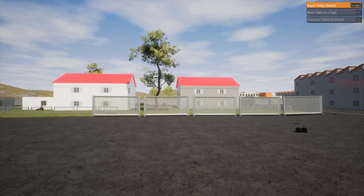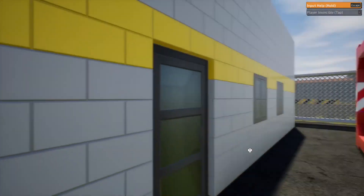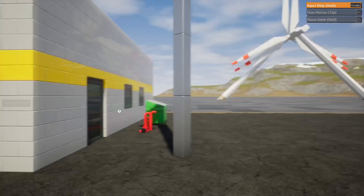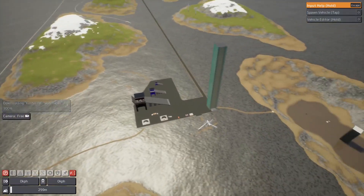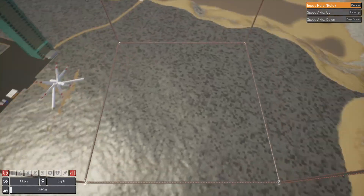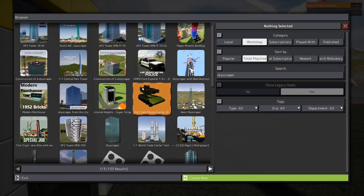I just thought of a brilliant idea — let's spawn a tower and then destroy it with a tank or something. We're in the grid map which should have plenty of room for buildings, so let's just spawn in a skyscraper. This thing looks pretty massive, so let's just spawn it right here. Now we need something to destroy the tower with, so I'm thinking we get a tank.